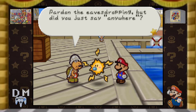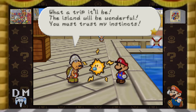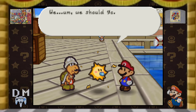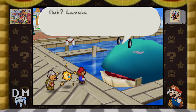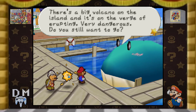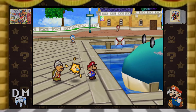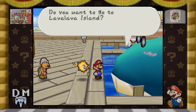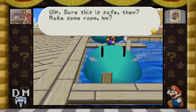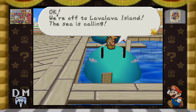The island will be wonderful, you must trust my instincts. The star kid said the star spirit was caught on Lava Lava Island. Big whale, give us a ride! Lava Lava Island — yes, of course I know where it is, but there's a big volcano on the island and it's on the verge of erupting. Very dangerous. Do you still want to go? Well, okay then. It's your call. Just let me know when you're ready. Yes, I'd say we're ready. Do you want to go to Lava Lava Island? Yes, we do. Let's hop on. We're off to Lava Lava Island — the sea is calling.